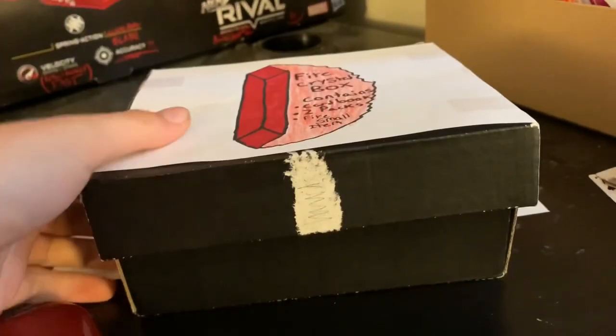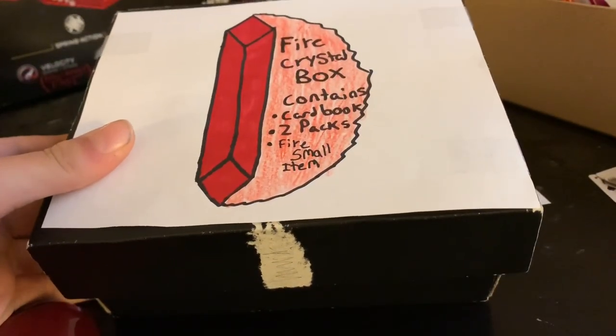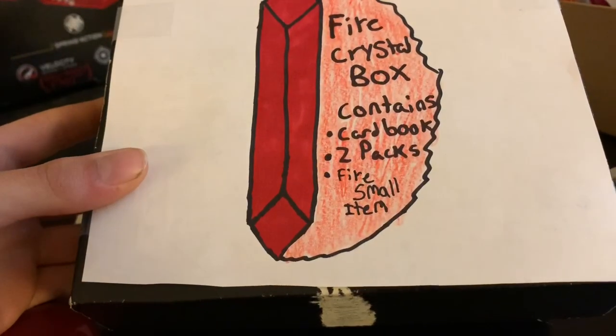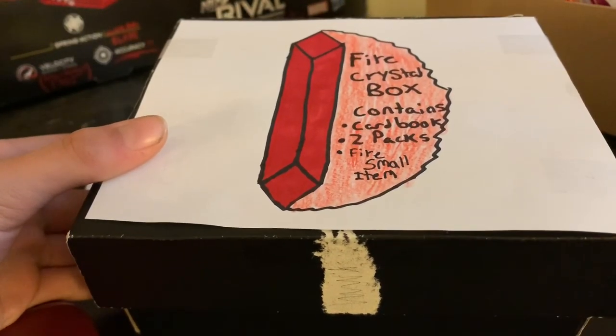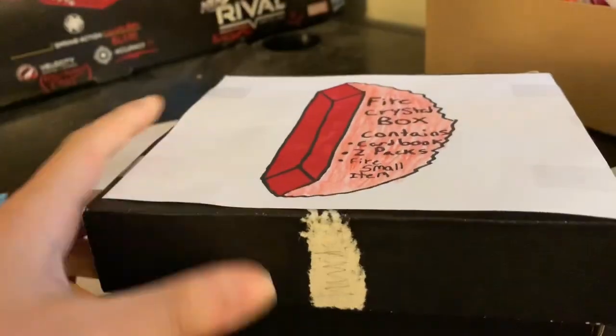What we're opening now is called the Fire Crystal Box. It's a pretty big box — I know it's been a long time since I used this box. The Fire Crystal Box contains a card book, two packs, and a fire small item. There's also going to be another version called the Lightning Crystal Box, which contains a card book, two packs, and a crystal small island. There are two different versions — fire crystal and lightning crystal — and that's something cool about Ultimate Legacy 2 that you guys are gonna find out.